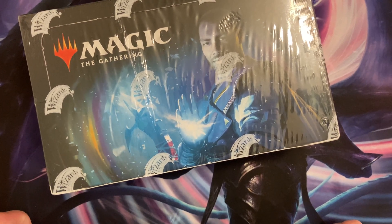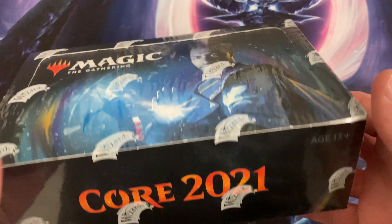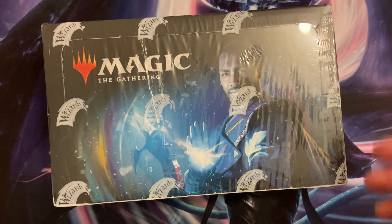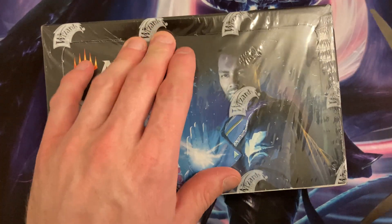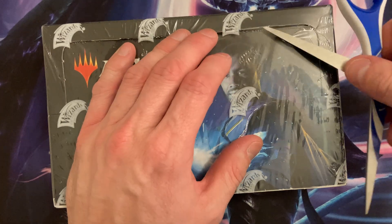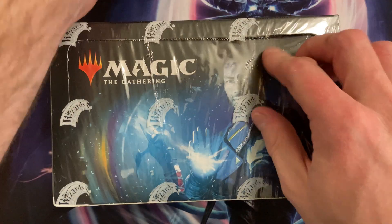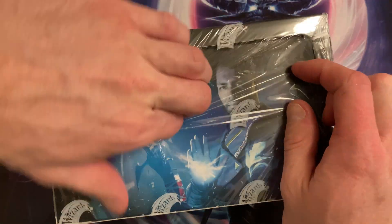Hello ladies and gentlemen, this is Ruined Snow and we're gonna have a little fun — we're gonna open up Core 2021. It's a very valuable set; I think it's around seven or eight hundred dollars to complete the whole set. So let's open this up, let's have some fun and see what we get.